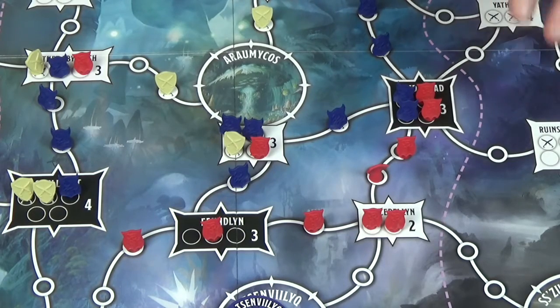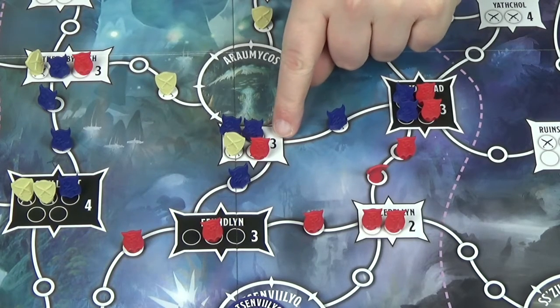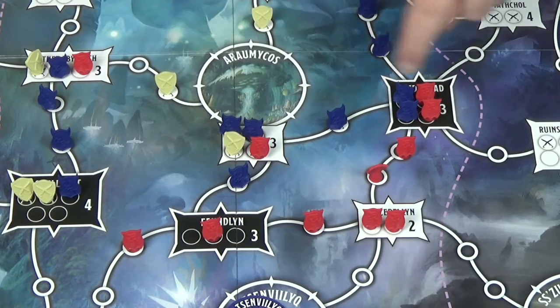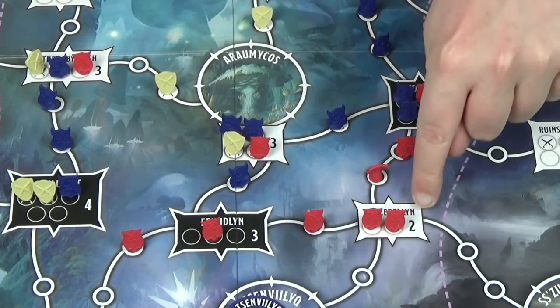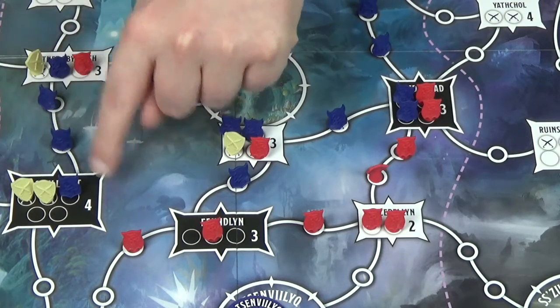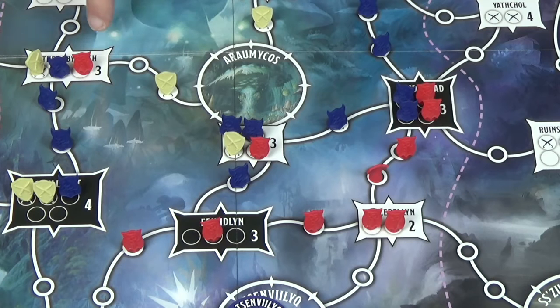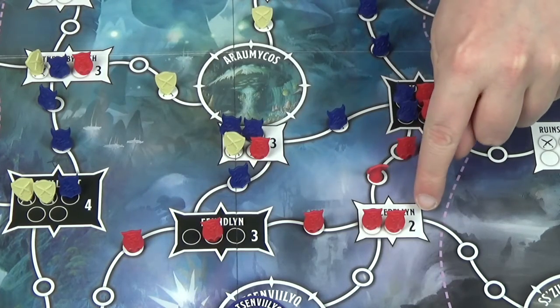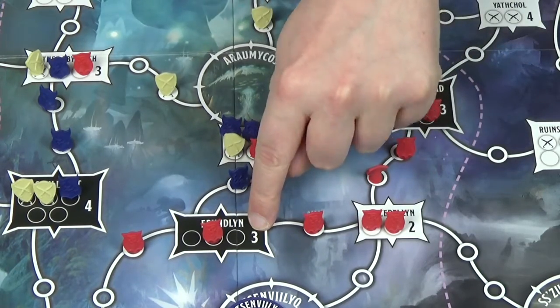The first thing you score is for control of territories — each territory you control gives you victory points equal to the number on it. Then you score for total control: each site you have total control of gives you an extra two points. White troops control sites but do not score. Sites where no one has control score nothing.